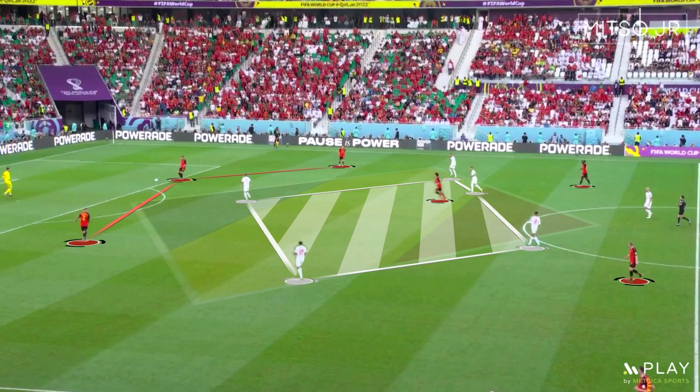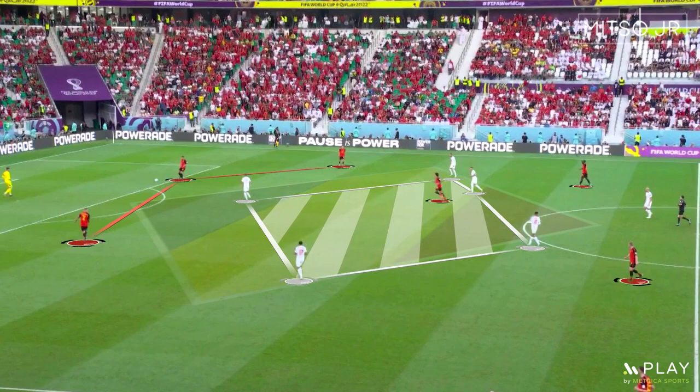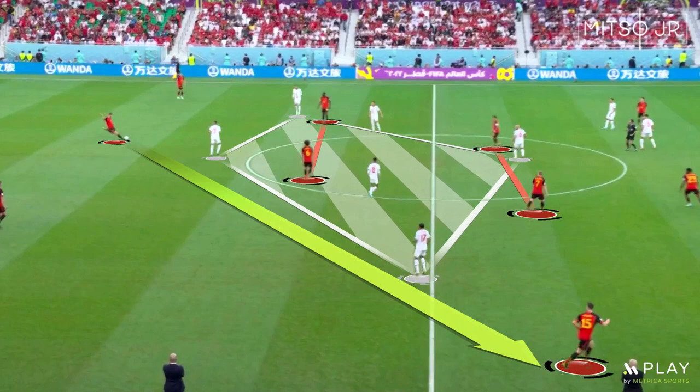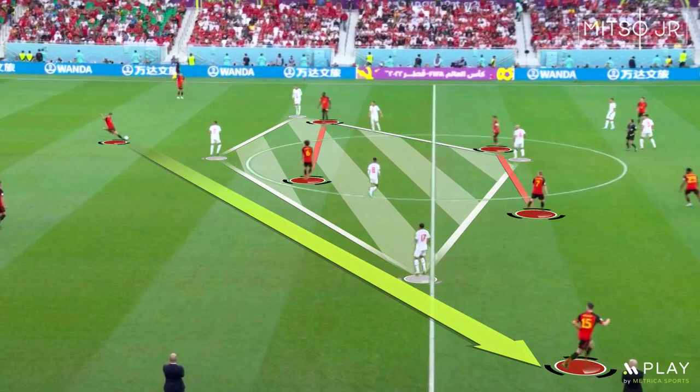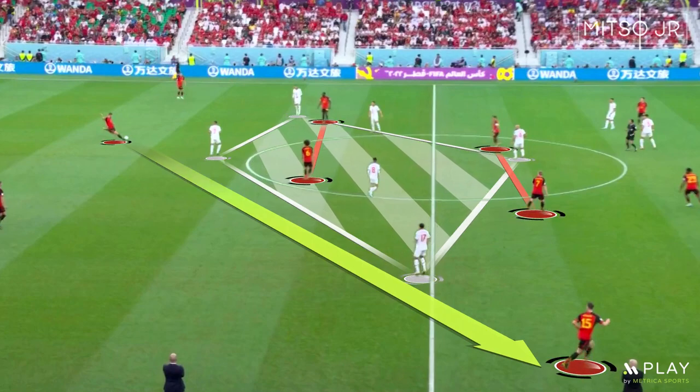Further into the match, Morocco's pressing block pushed forward, so Belgium had possession of the ball but kept negative positions. Roberto Martinez found three solutions. The first was to play direct passes on the flanks by using Meunier and Thorgan Hazard to avoid interacting with the pressing block.